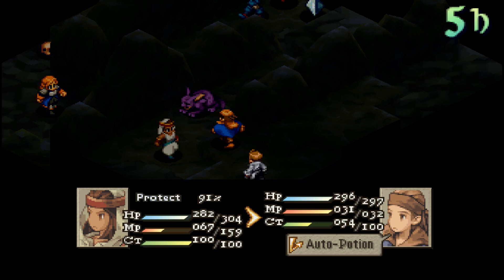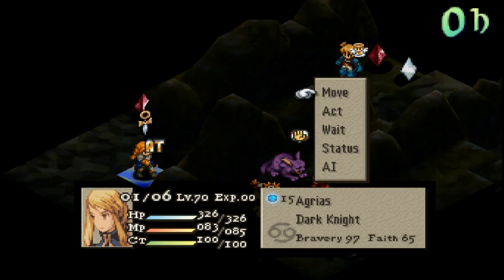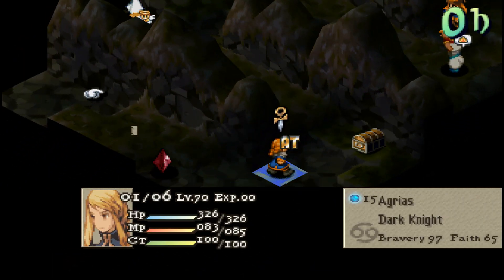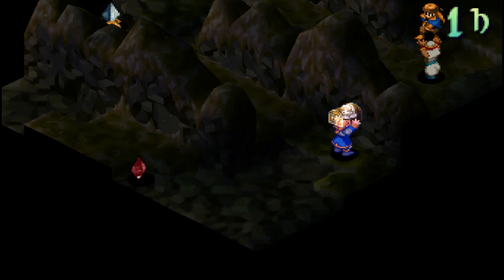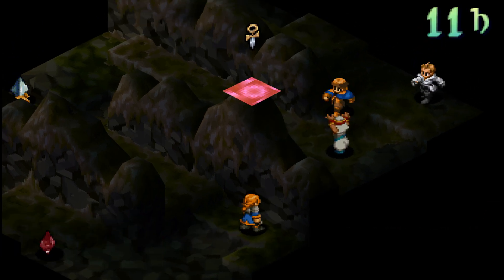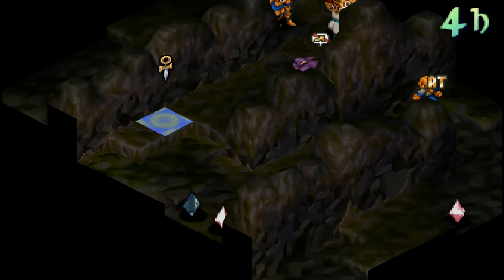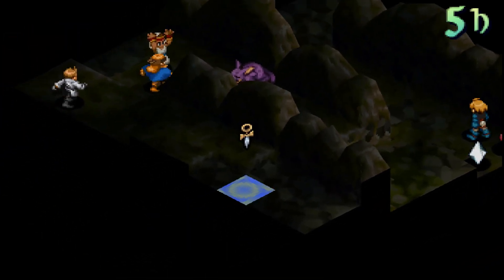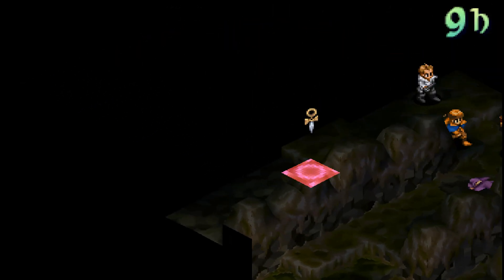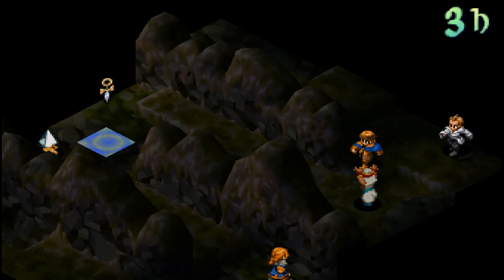I also kind of feel like a lot of the secondary abilities should automatically be added to the classes as you master them. There's no real good reason to master classes in this game other than just saying hey, I mastered these classes. It does help Onion Knight, but Onion Knight really isn't good because you can't use the JP that you gave. If you're really happy with the way someone is built, I guess you can just leave them as that class and not worry about the job points.